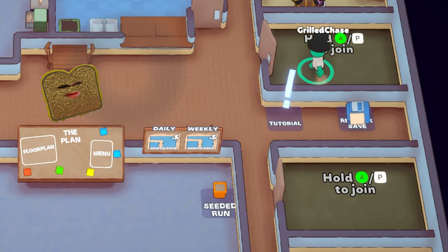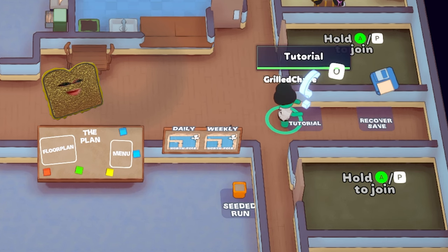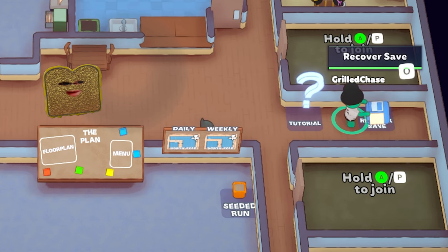The other empty rooms are for the people that join your game. In the hall, you can start a tutorial. Now if you quit a game instead of losing or abandoning it, you can recover your save here.